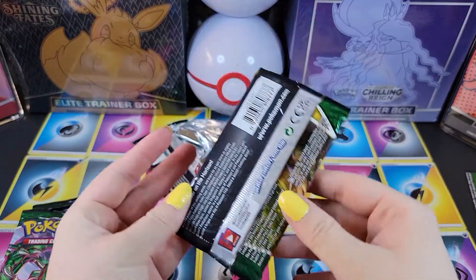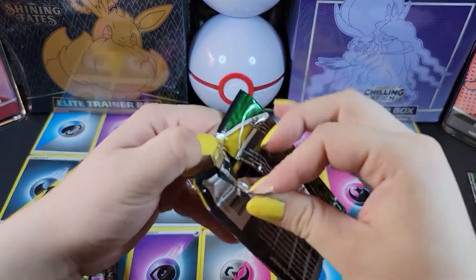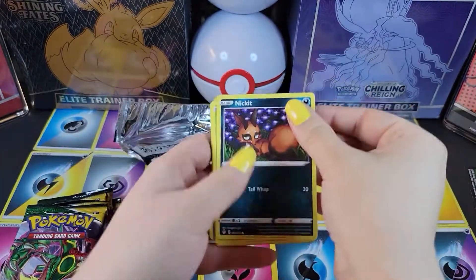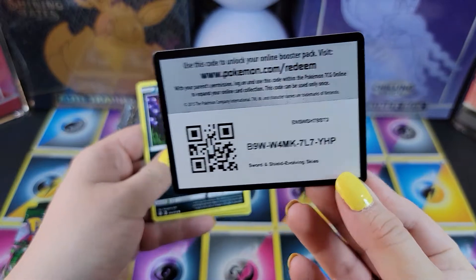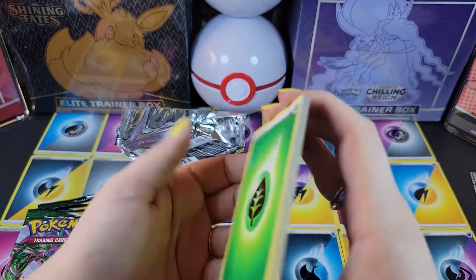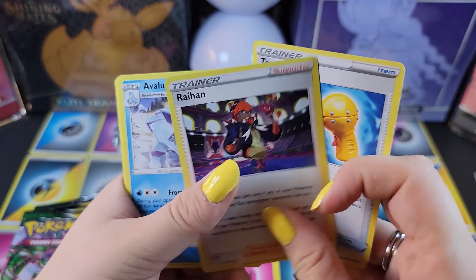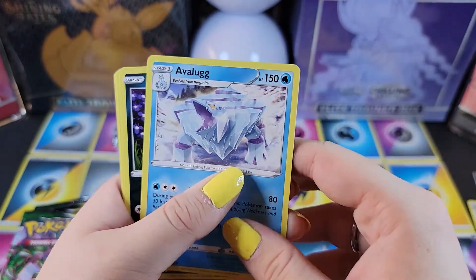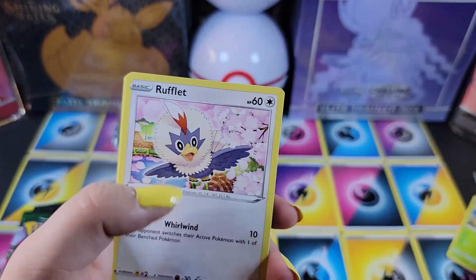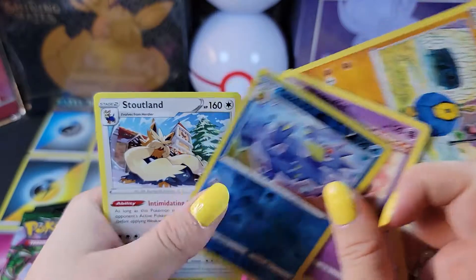I'll go next with the Sylveon pack here. Starting off with a green energy — Toycatcher, Raihan — I always wanna put an L in there — Avalug, Nickit, Dwebble, Rufflet, Roggenrola, Wobuffet, Bulldore, and Stoutland.